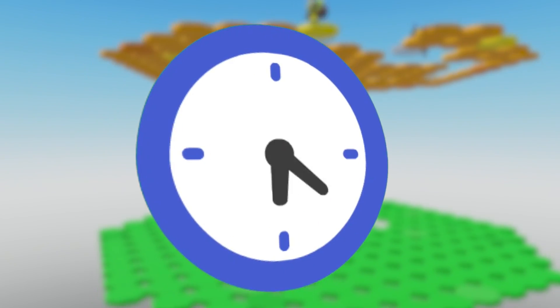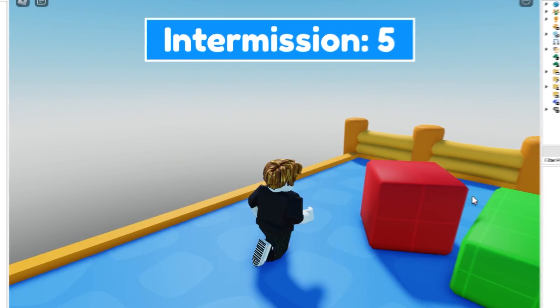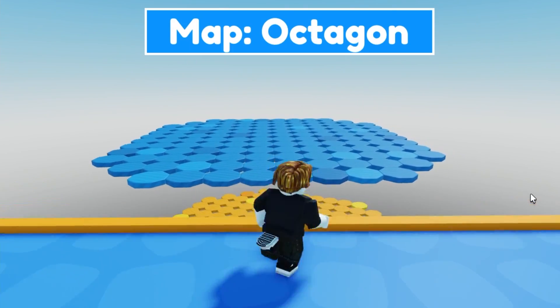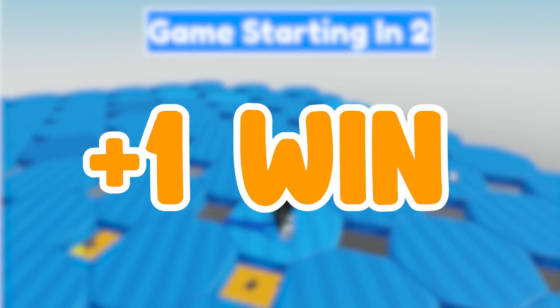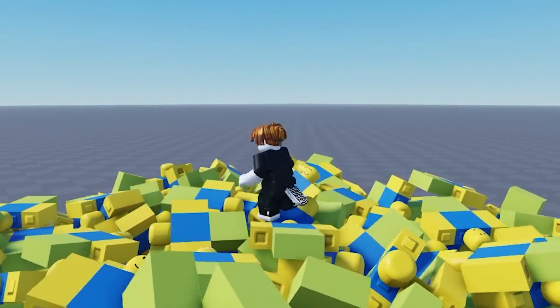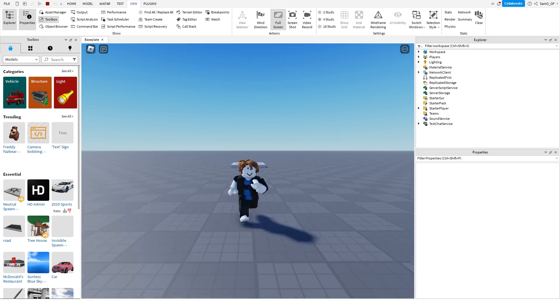In just under 10 minutes, I had a working round system which spawned the players in the lobby to start with, leaves everyone in the lobby for 10 seconds, and then after that 10 seconds it puts everyone into the gameplay space. Then anyone who is still alive after 60 seconds gets one win, and everyone gets put back to the lobby before starting the next game. I do want it to be last man standing instead of a timer, so hopefully we have some time at the end to do that, but for now this should work.